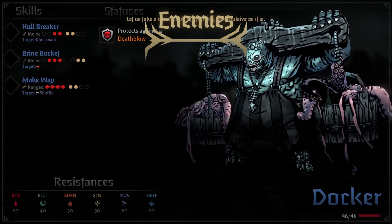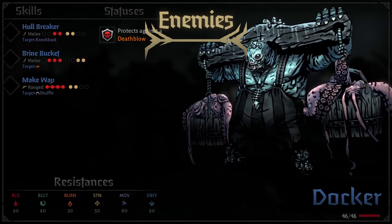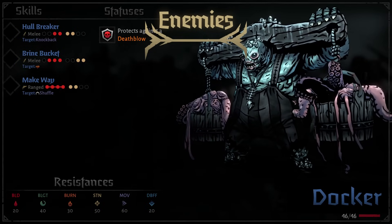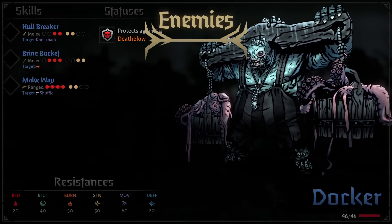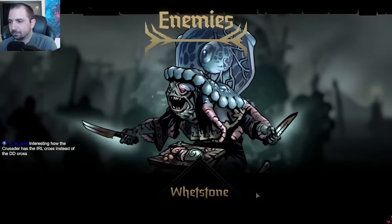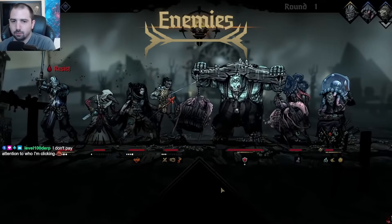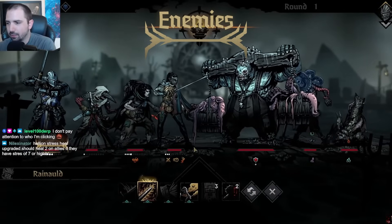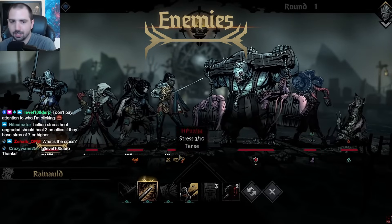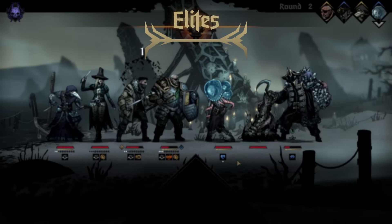Docker is a size two enemy that hits ridiculously hard and has quite a bit of HP. Its most notable attack is Make Way, which hits the entire team for a respectable amount of damage and randomly shuffles them. Make Way doesn't have a high chance of being used turn one, but the chance is not zero. After turn one I start prepping — immobilizing your team or certain members, like Leopard using Bash — and then try to blind Docker to minimize disruption.